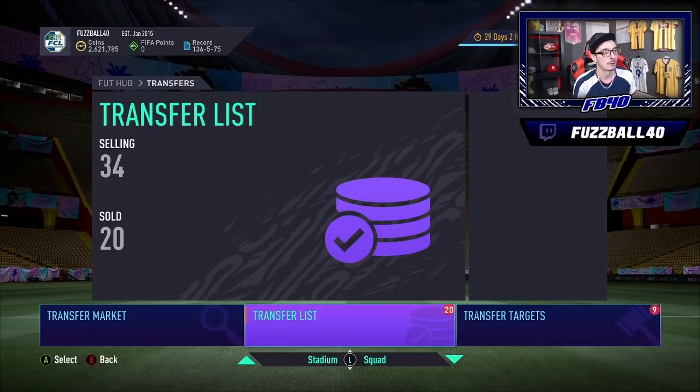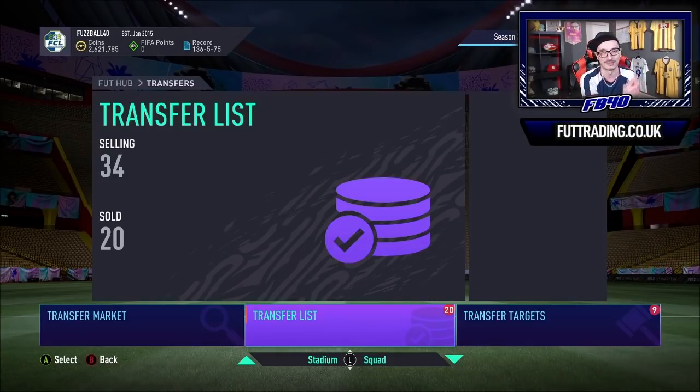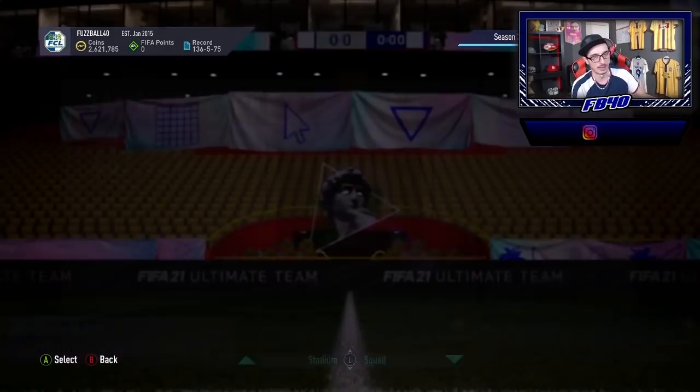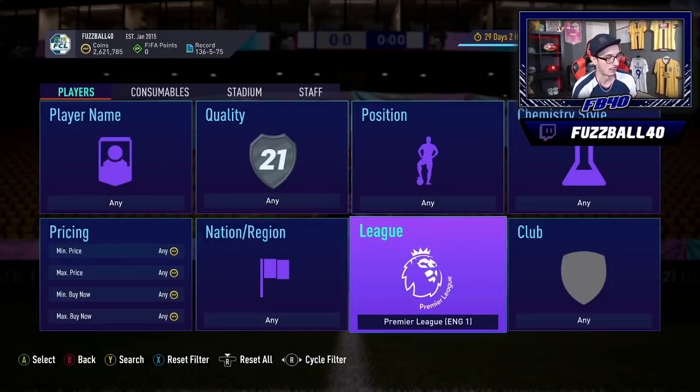When we talk about trading with silvers, we're talking about two things: quick flips — instantly buying a card that's undercutting everything else and selling it back — and investing. Tonight we get Marquee Matchups, and we may get a player SBC or daily SBC, which will give us silver supply. Silver prices are mainly affected by supply from packs. When everyone opens those packs, supply increases and prices drop, giving you the opportunity to buy in cheap.